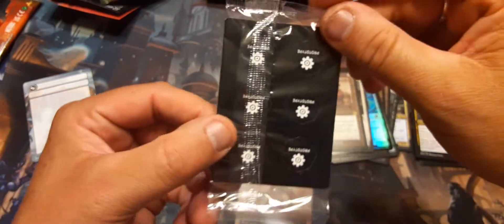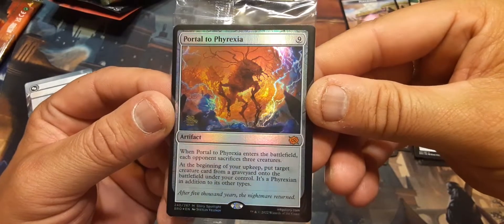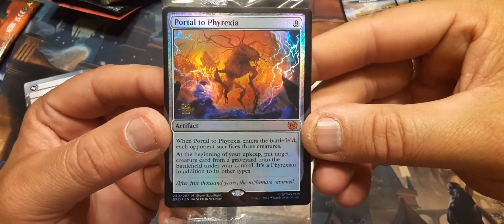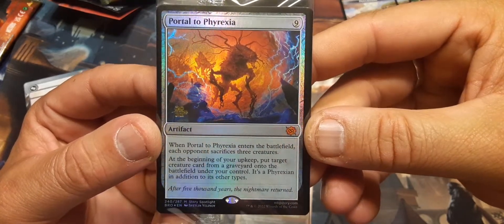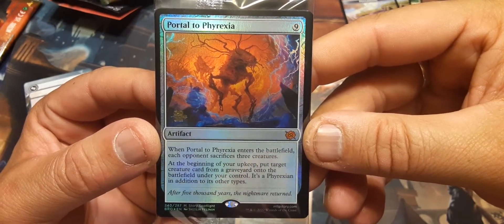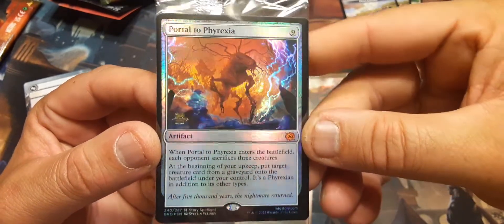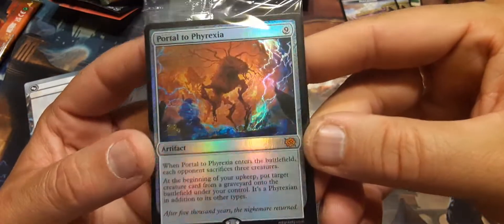Another Power Stone. Let's see what pre-release card we got — dun-da-da-dun! Portal to Phyrexia. It's nine. When Portal to Phyrexia enters the battlefield, each opponent sacrifices three creatures. At the beginning of your upkeep, put target creature card from a graveyard onto the battlefield under your control — it's a Phyrexian in addition to its other types. That's broken in commander — I'm so building that deck!